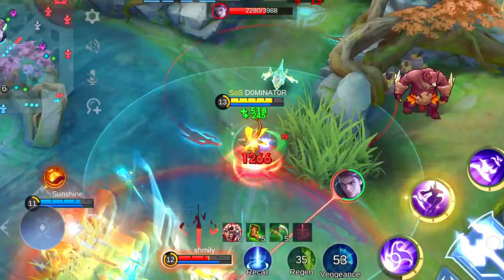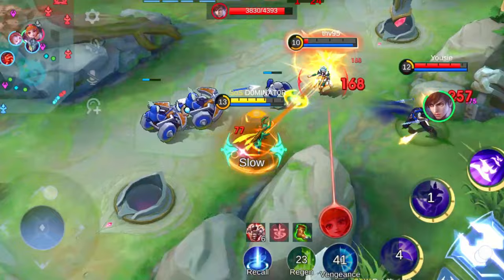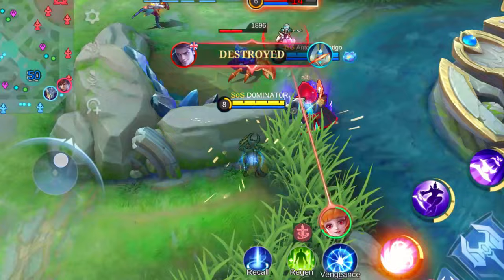But wait, there's more! With her ultimate activated and the Golden Staff in her hand, Karrie becomes an absolute wrecking ball, triggering that passive effect even quicker. Her first skill dishes out a hefty slow, perfect for controlling the battlefield, while her second skill adds a dash of mobility and extra damage, stacking up those passive hits fast.